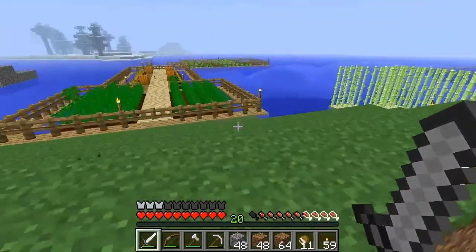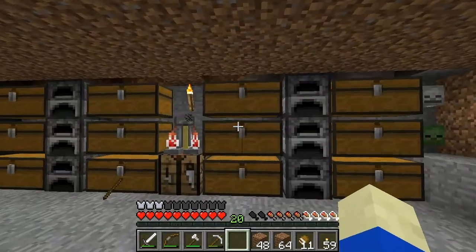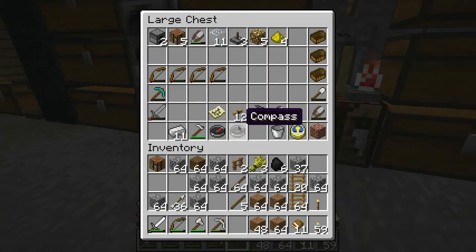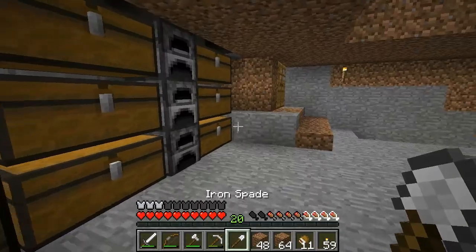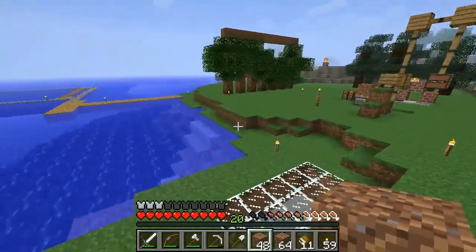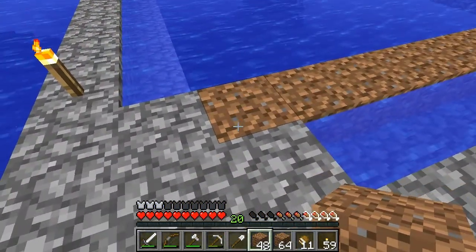There's a thing with mob spawning — if you build above layer 128 it will load the chunks in the upper layer of the world, and you don't want those chunks loaded because it'll cut down your mob spawn rates. Gwendoline is going to get her own little place in our base, not with the other chickens. Don't kill Gwendoline — we'll find her a nice spot.